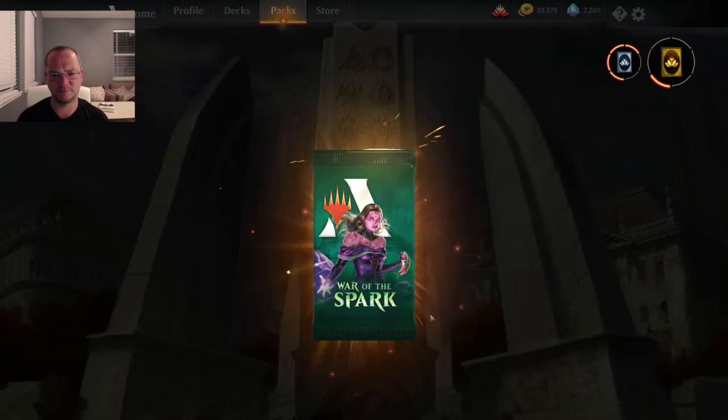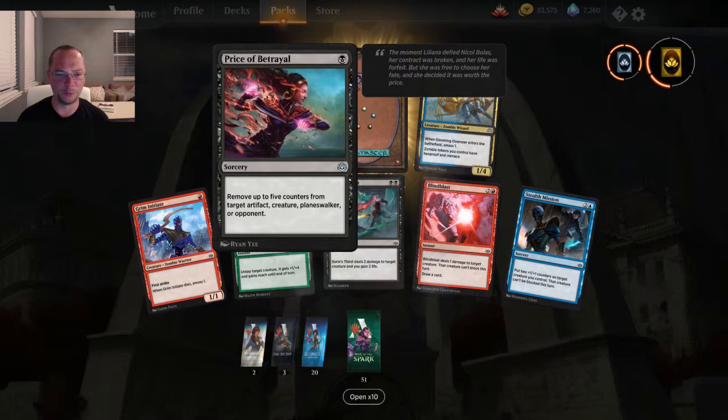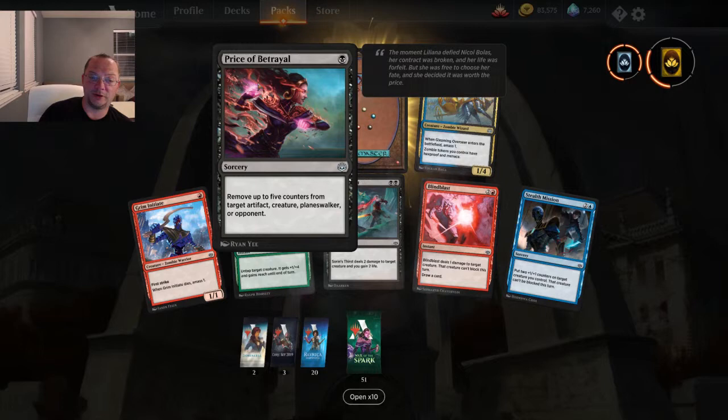The Price of Betrayal for one mana — remove up to five counters from target artifact, creature, planeswalker, or opponent. Whoa, that is really powerful. You could just straight out kill a planeswalker for one mana, even though it's a sorcery. That is cool.